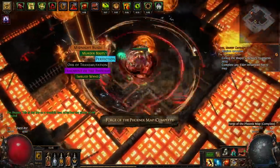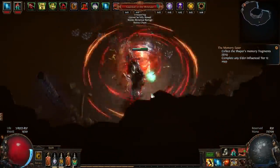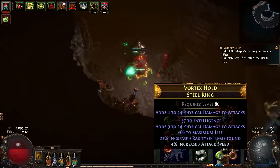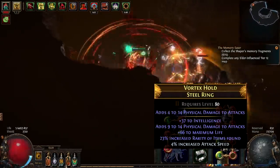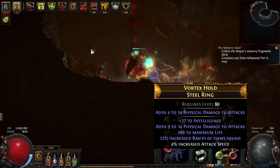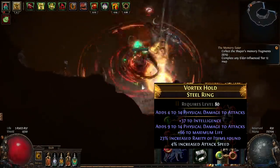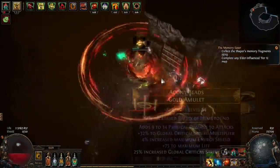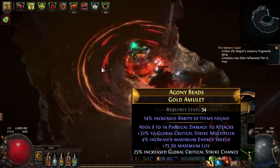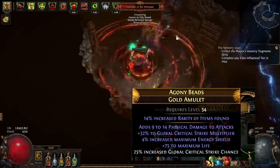You may need some dexterity and intelligence somewhere, so I got some dex and int on my rings. My second ring is a Steel Ring that I bought and crafted myself. The Steel Ring implicit already gives a lot of flat physical damage to attacks, and I rolled another flat physical damage to attacks mod, some life, and also crafted attack speed. On the amulet, look for critical strike multiplier, flat physical damage, attack speed, critical strike chance — one or two of those mods plus life.